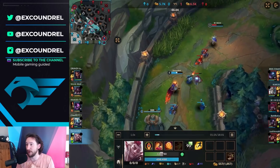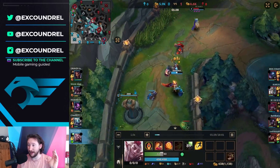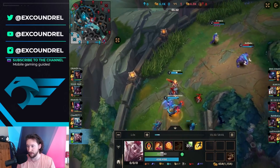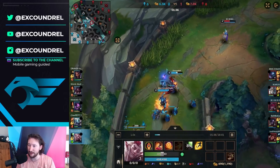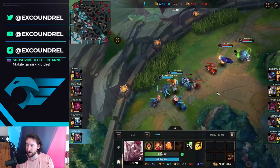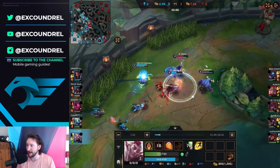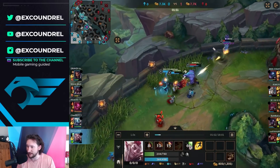It is a very difficult matchup for Rakan into Alistair. Alistair will use his Pulverize when you try to go in for the knockup and you can become very vulnerable, so you have to be very careful in this matchup. However, I have a bit of a level advantage here, so I'm trying to zone the Zayah as much as possible. They've clearly got the wave pushing in, which is why they're playing more defensive. Alistair just missed both abilities — only has Pulverize activated.